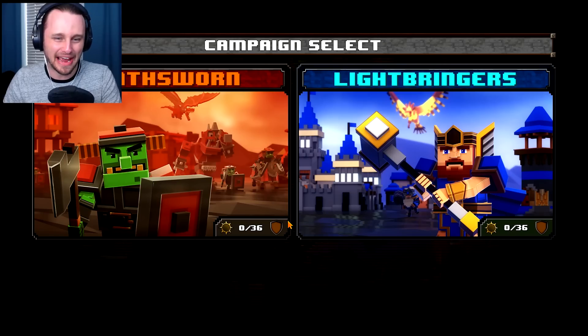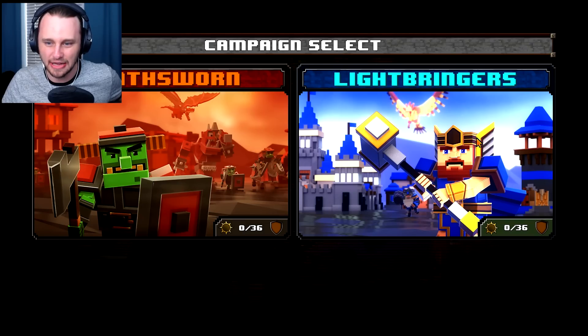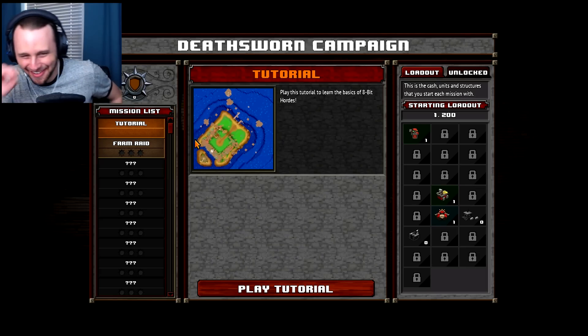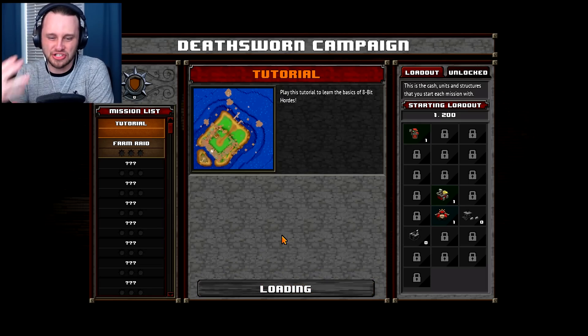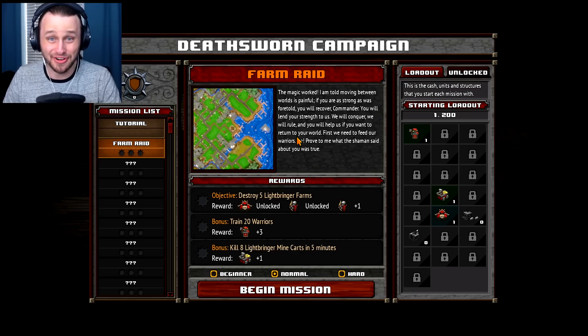Let's go to campaign. From what I've seen, we can either do Death Sworn or Light Bringers. This side's got dragons — we got to be like Khaleesi. Okay, so here's the tutorial. What I'm gonna do is play through this tutorial really quick, I want to learn some of this game and then I'll fill you in. This game is pretty straightforward.